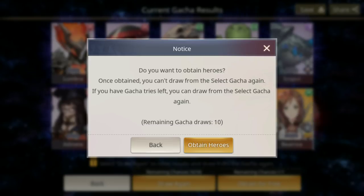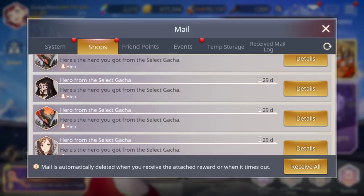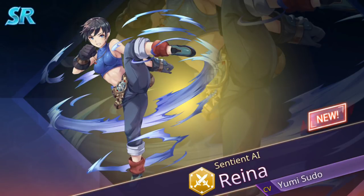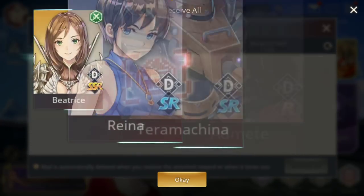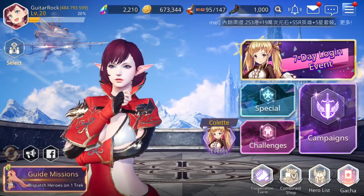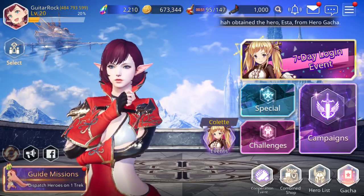Basically, this is what the Select Gacha is about — if you have a new account and you're trying to reroll to get the best SSR, you can do so. It arrives in the mailbox. I'll tap receive all — there's a short delay. Got Reyna, Dragon B3S, and Terra Machina Auto Tank. That's what I got — I'll stick with this. Let me know what you guys obtained if you play the game, and what SSR you went for in Select Gacha. If you haven't already, subscribe, give this video a like, and I'll see you guys in the next one!